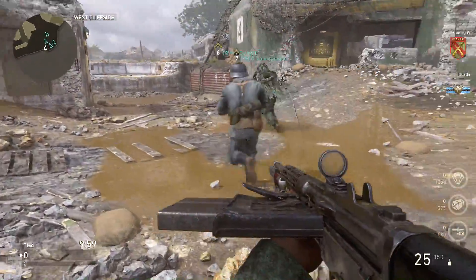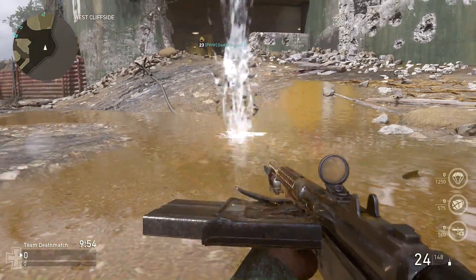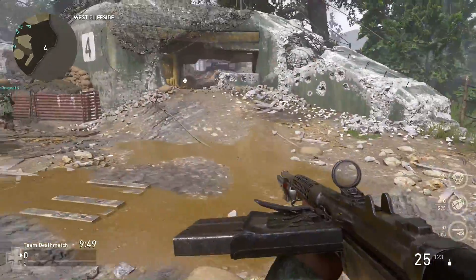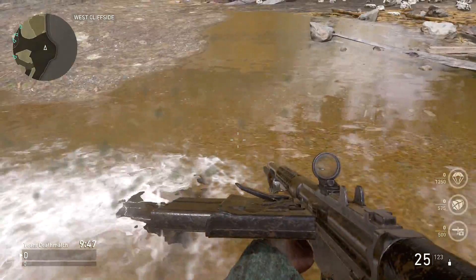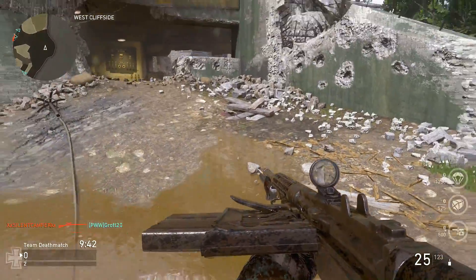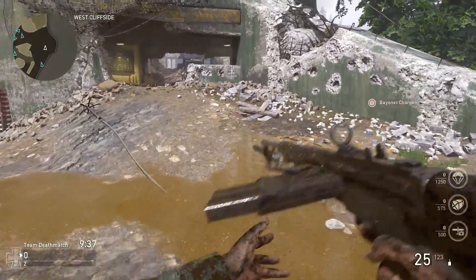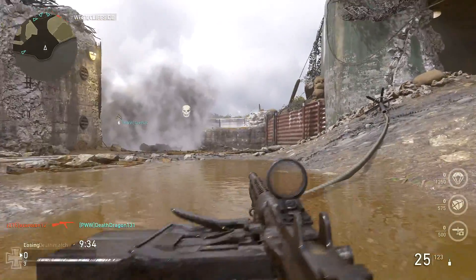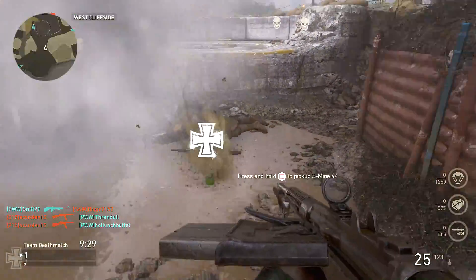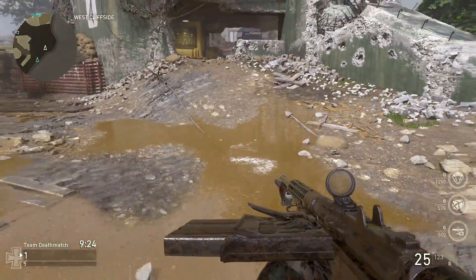Moving on to that number two spot is a very small feature that may have been overlooked by many people, but I honestly really enjoy it — and that is when you dolphin dive into a puddle of mud, you will actually continuously and gradually get more and more mud on your character's hands and arms, and of course on the weapon that you're using. This is pretty cool, because when you go to inspect your weapon, you can see that it's completely covered in mud. This can also happen periodically while laying prone in specific areas and shooting your weapon — mud will kick up off the ground and end up on your hands and on the weapon itself.